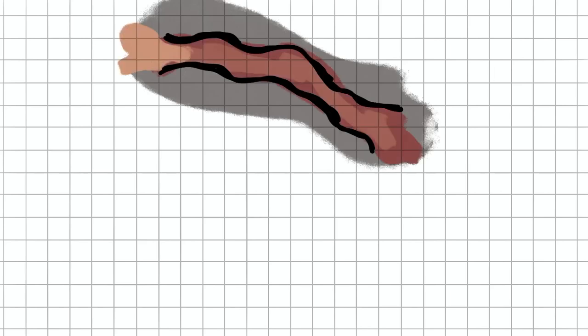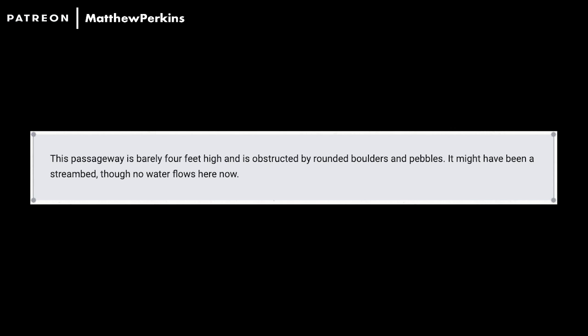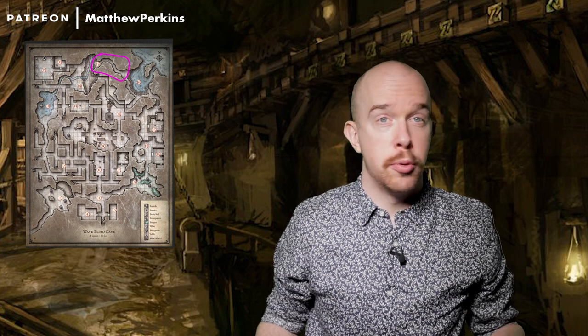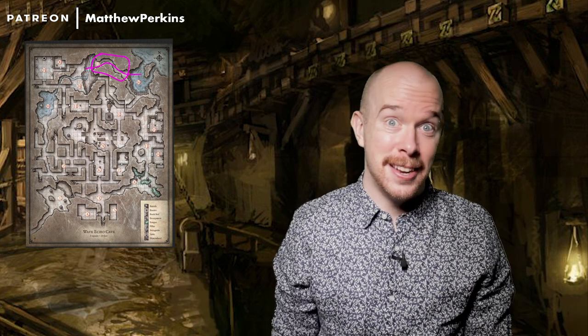Room 17: the old streambed. This passageway is barely four feet high and obstructed by rounded boulders and pebbles. It might have been a streambed, though no water flows through now. This room is just a shortcut to avoid the flameskull encounter, connecting room 16 and room 18. Nothing to show here.